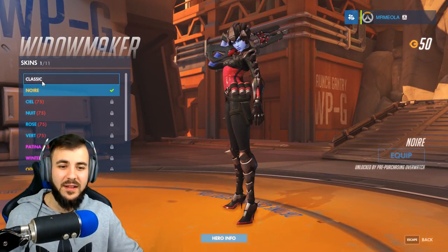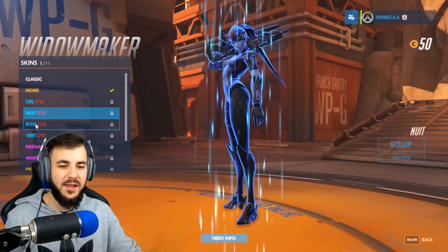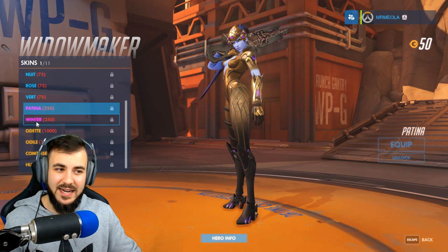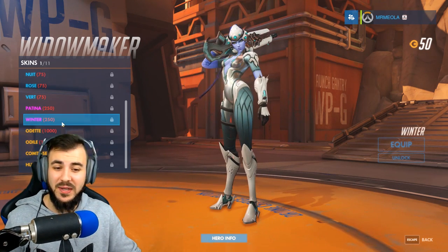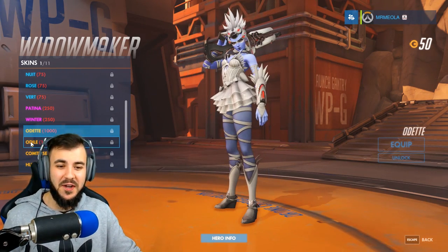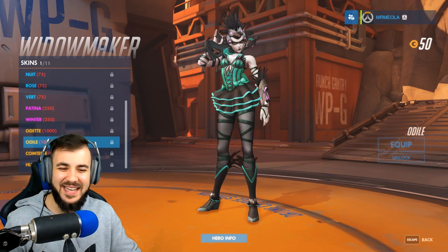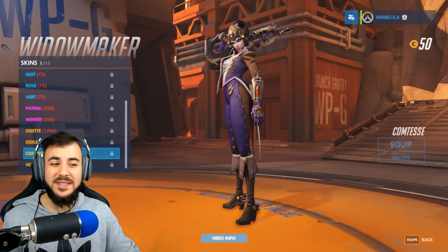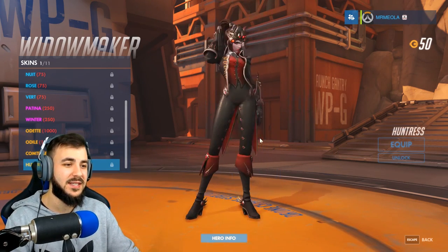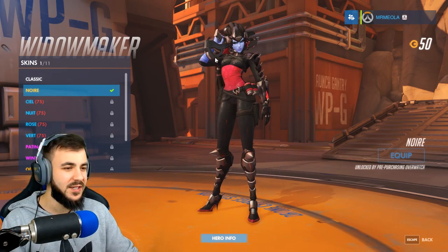Widowmaker is next — another favorite, another one I see a lot of people playing. This is her classic skin. We've got Cell, Newt, Rose, and Verts. We've got Patina and Winter — they actually look really cool. We've got Odette — damn, that is cool looking. She looks like a ballet dancer or something. We've got Comptesse, which looks really, really cool. And Huntress — that looks really cool as well. And we've got Noir, which came with the Origins Edition too.